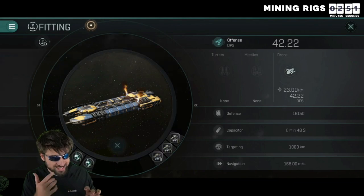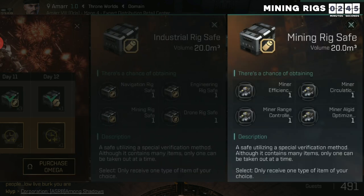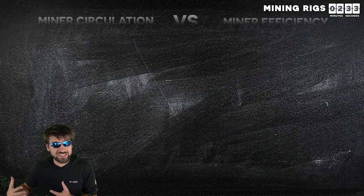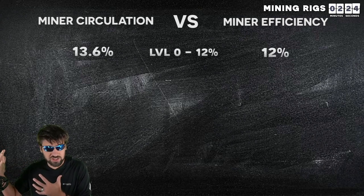That important factor is mining rigs. On the 11th day of playing, you will get rewarded with some free prototype mining rigs. These are great for starting off and showing you how things work, but they are not a good representation of how mining rigs actually work in the game because they only give a 12% bonus. At 12%, most people won't realize that miner circulation is so much better than miner efficiency.